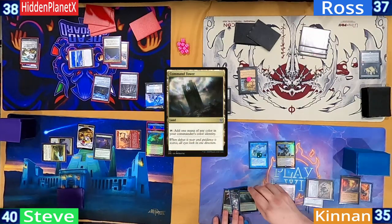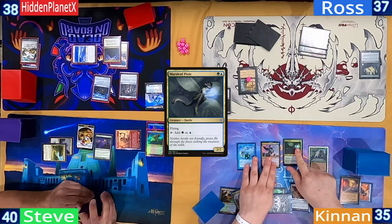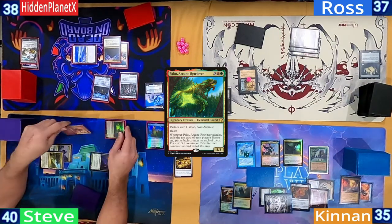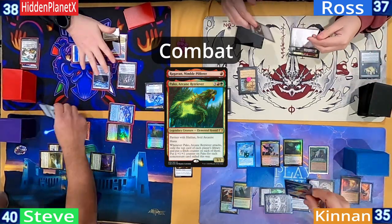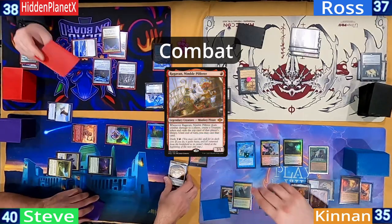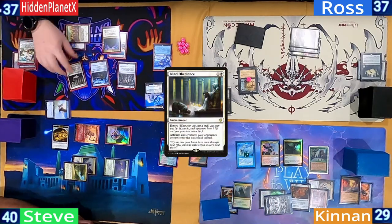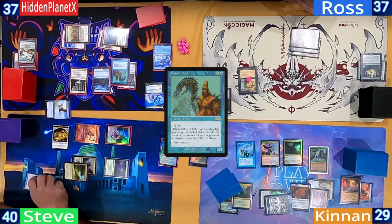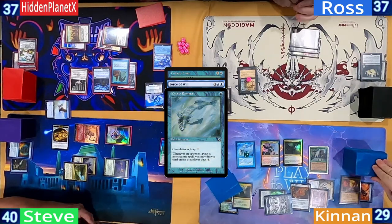Kinnan pays for his fish, plays a Command Tower, gets a Sylvan Library, and follows it up with a Marrelief Pixie. Steve untaps and plays best boy Paco, moving to combat and sending the Monkey at Hidden, with Paco heading at Kinnan. This triggers Paco to exile the top card off everyone's library. He exiles three non-creatures and both players take the hit, with Raghavan exiling a Marsh Flats from Hidden. Hidden has a City of Brass and casts a Blind Obedience, then a Gilded Drake — although Steve Force of Wills it, exiling a Snapcaster Mage.